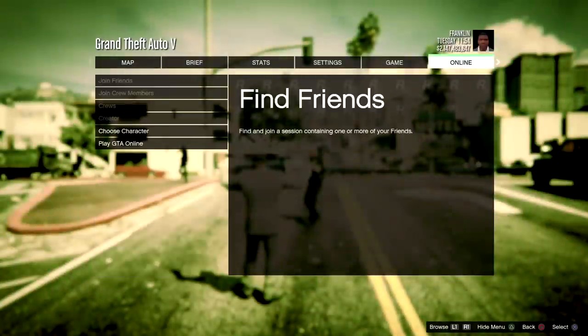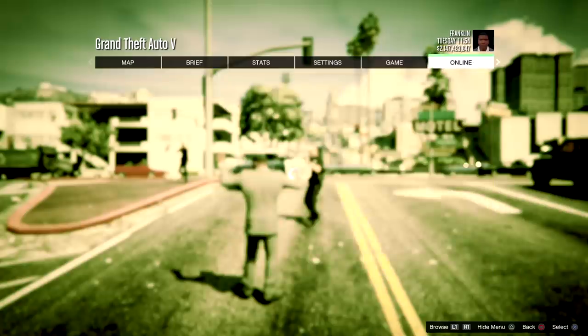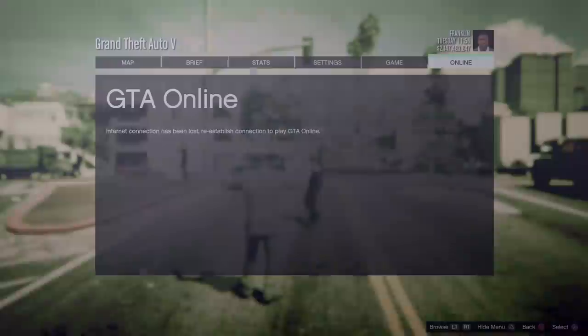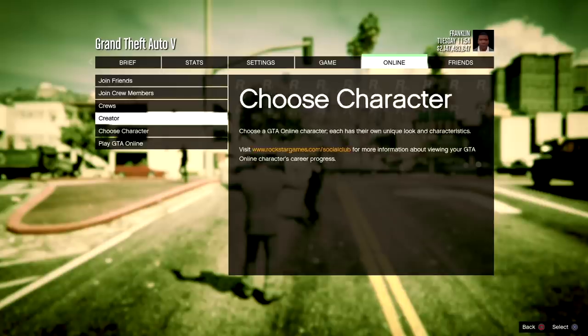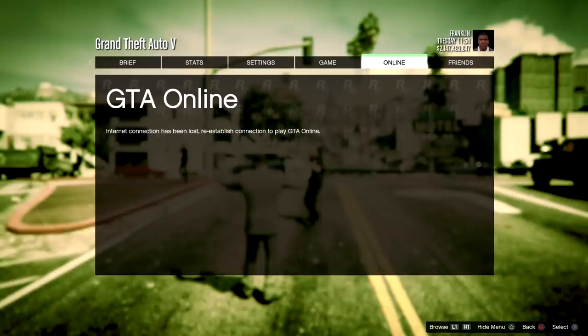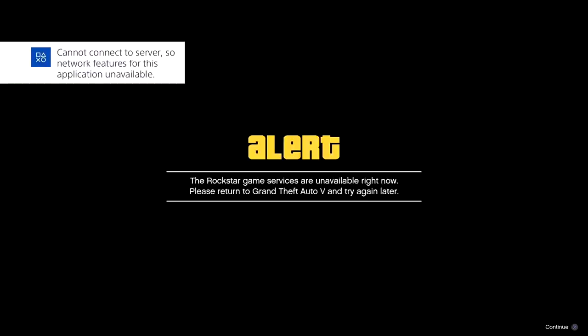I'm gonna try a couple of things here — disconnect, reconnect, go back to the game, spam X twice. That didn't really work out for me the first couple of tries. This is the successful attempt: hover over choose character, disconnect, go back to the game, hover over choose character again, disconnect, reconnect the internet, then spam X twice when you get back to the game.